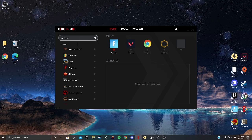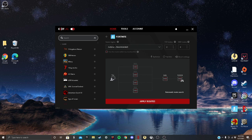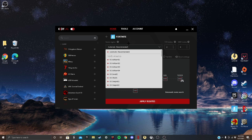Once you have downloaded ExitLag, you want to choose what game you want — for example, Fortnite. Make sure you have the game set to automatic, because it will automatically connect you to the server that gives you the best ping.